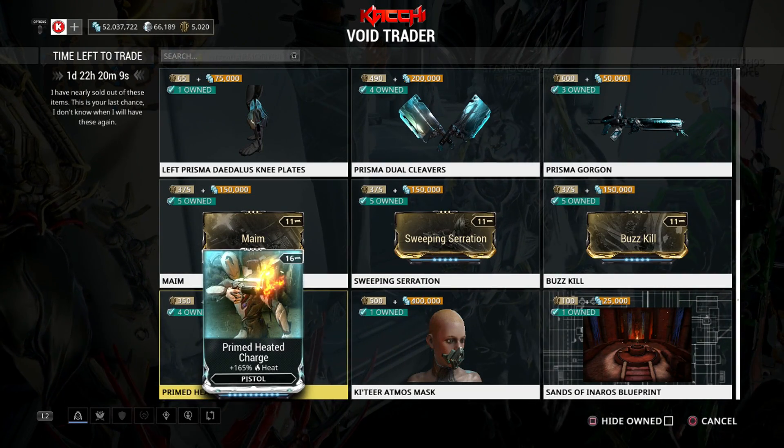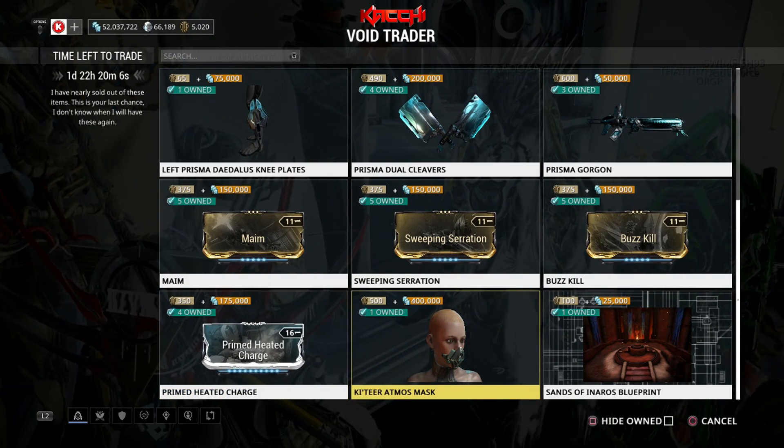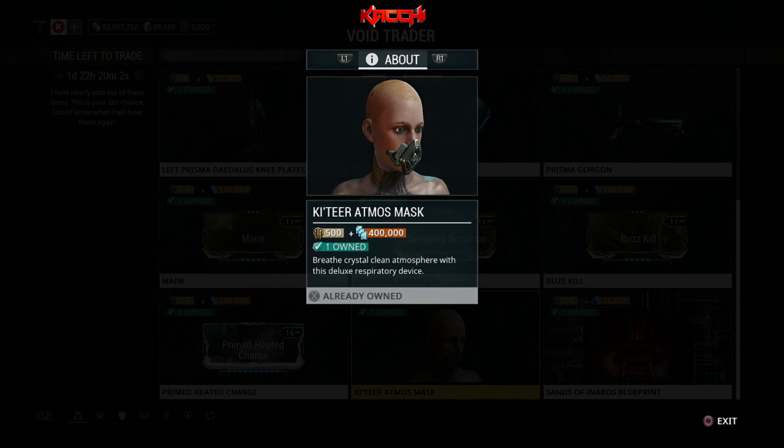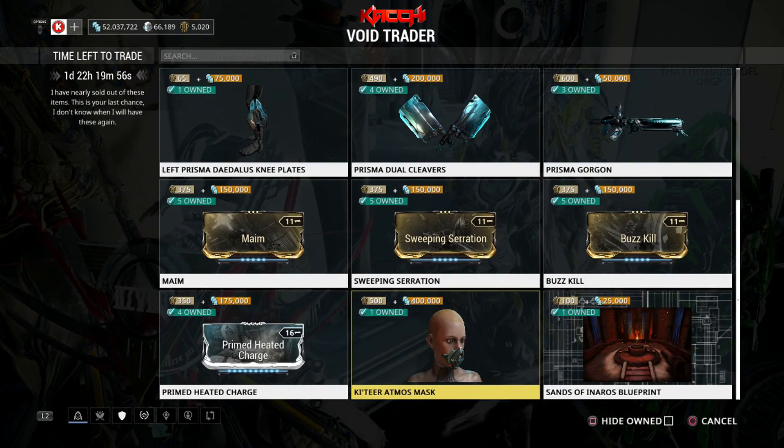He's also got the Prime Heated Charge, got a number of these. The only thing that he brought new is this Katira Atmos Mask, which I still don't know what to make of this thing. It looks like it's just something that goes over the dude's nose.